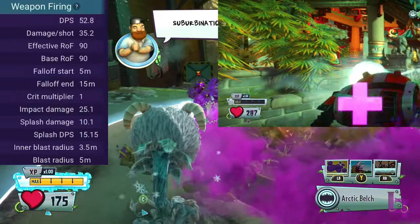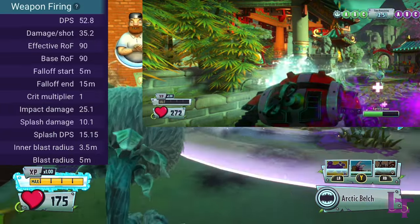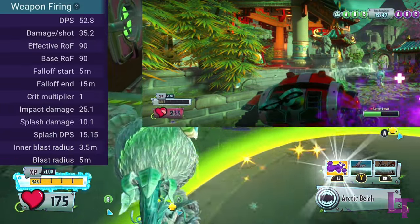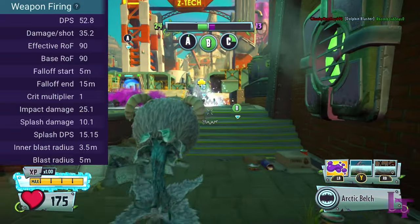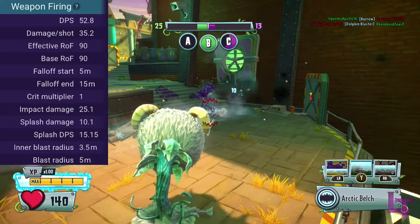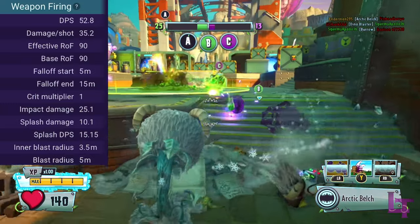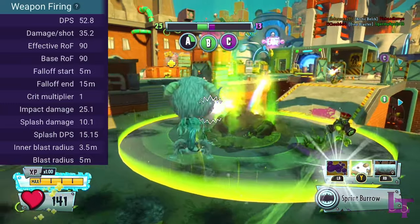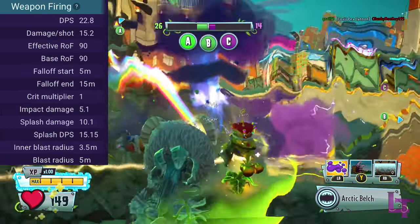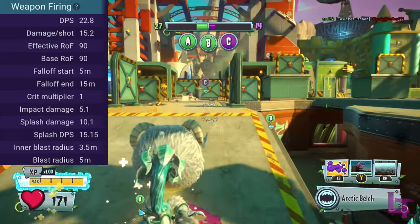The weapon fires at 90 rounds per minute and has no limitations in how much it can be used, being one of the few weapons in the entire game to truly have infinite ammo. Each shot fired equates to 35 damage for a direct hit and up to 10 for the splash, in an extremely generous radius — one of the largest in the whole game. However, the weapon has extremely harsh damage drop-off, going down to as little as 15 damage for a direct hit at anything beyond close range.